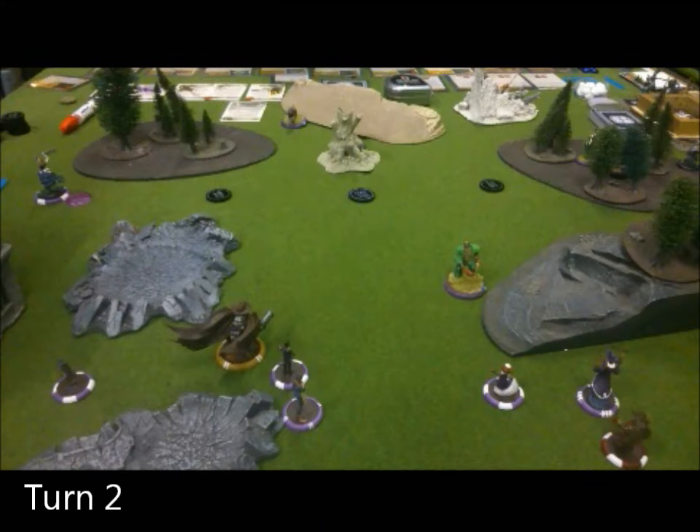Turn 2, somewhat average hand. I get the initiative without having to cheat and I quickly try to correct my mistake — the Beckoner beckons Toshiro closer and then because I'm a dumbass I push back to here, realise I can't beckon again without gumming up my marionette by bringing Toshiro into engagement range, and so just walk back over here again — just a silly waste of AP.